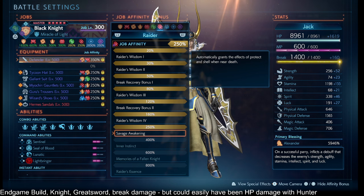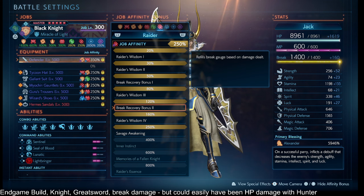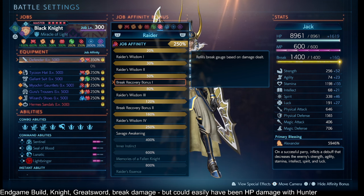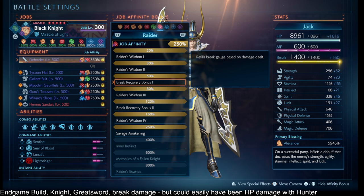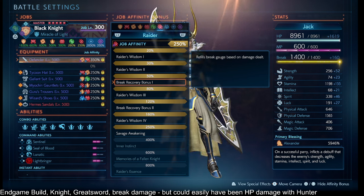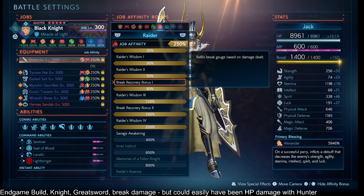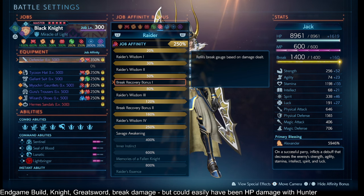Berserker also helps our Sentinel last longer. Even if we get dispelled or broken, we still have Protect and Shell, so we still have mitigation going on. And then if you ever do lose your Lightbringer, Berserker 120% and 50% refill the break gauge when you hit the enemy. Unless we're critical hit or hit with an unblockable attack, we'll keep spinning.